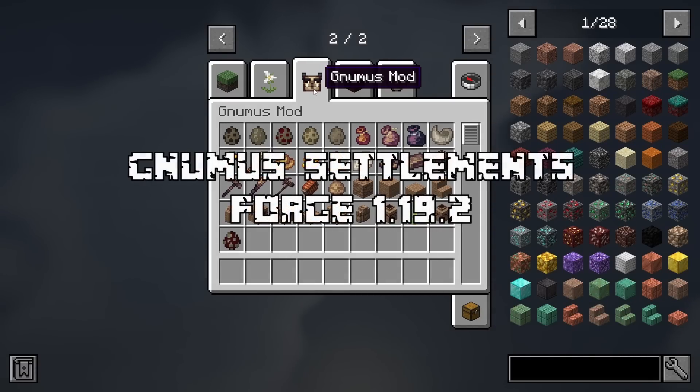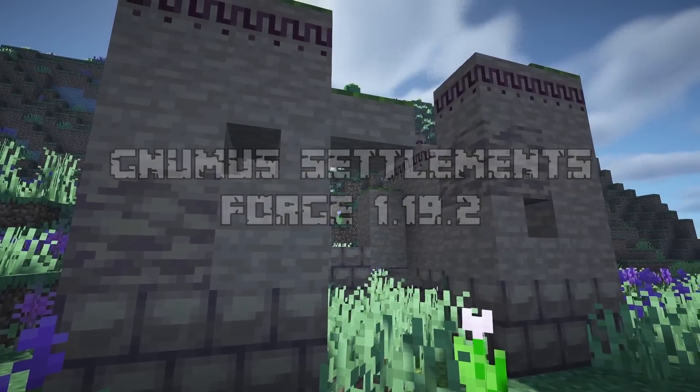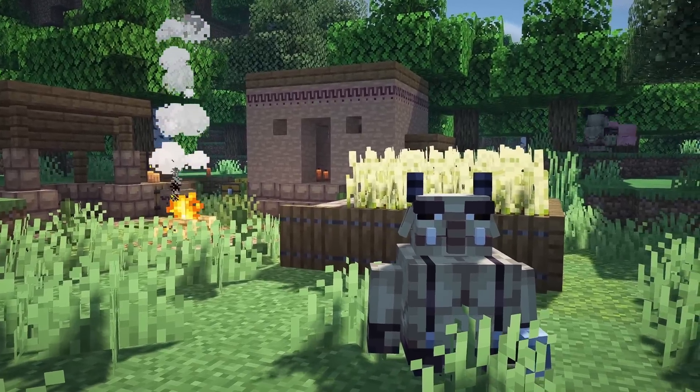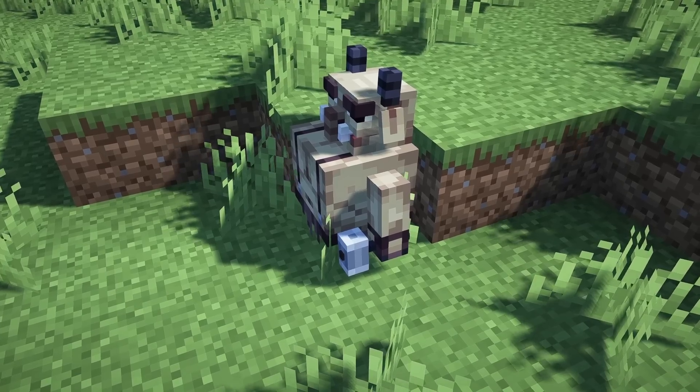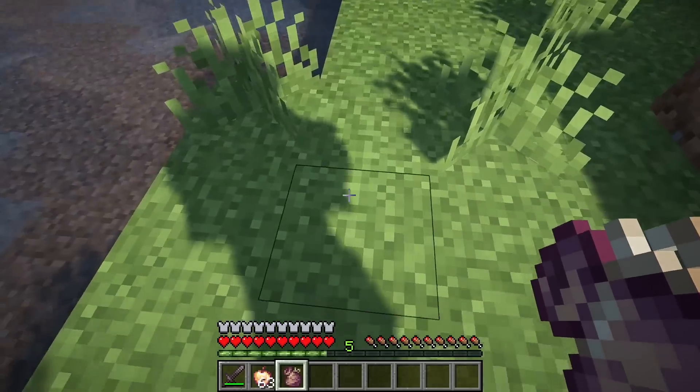The first mod that we have is Numus Settlement. This mod adds new blocks, items, structures, along with new creatures that reside in them. There are the hunters, workers, and shamans. These creatures drop loot bags, which gives you different vanilla items on each roll.